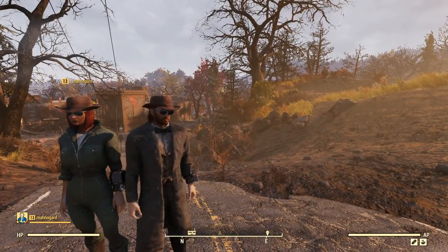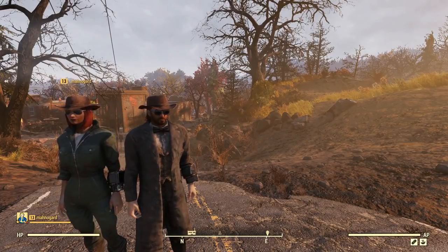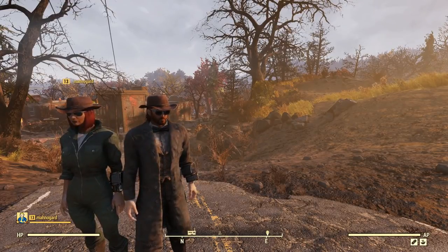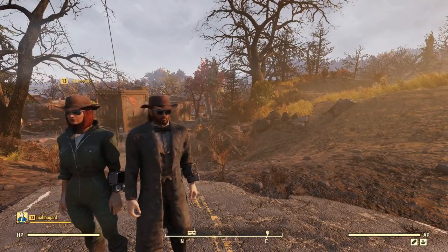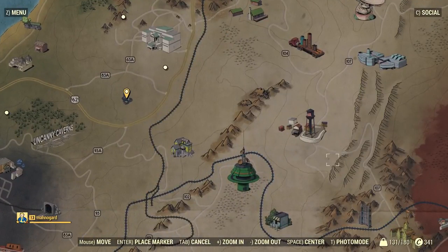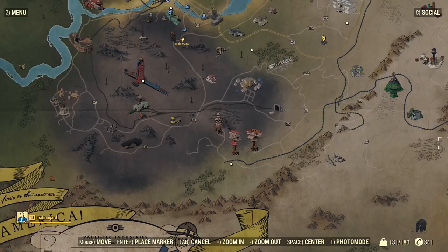Hey everybody, welcome to my usual video and welcome back to Fallout 76, where today we're gonna make some helmets - either the iBot helmet or the Assaultron helmet, or the Sentry Bot helmet. What we need is an Assaultron circuit board. If you go on the map into this higher-level area you can find some Assaultrons, but I was told there's an Assaultron circuit board a little closer to home, so that's where we're gonna go.